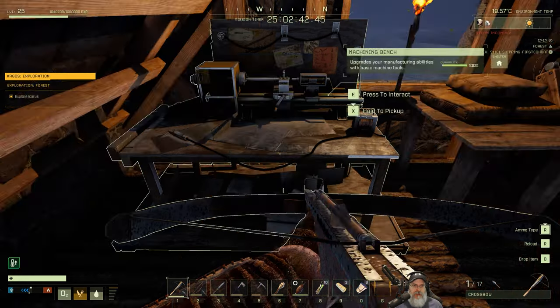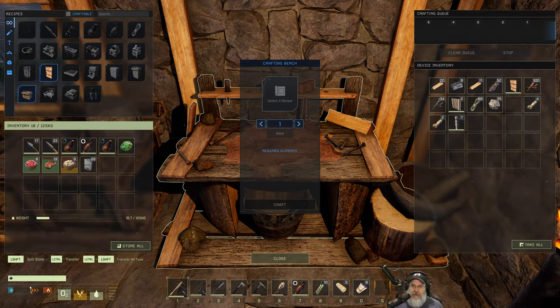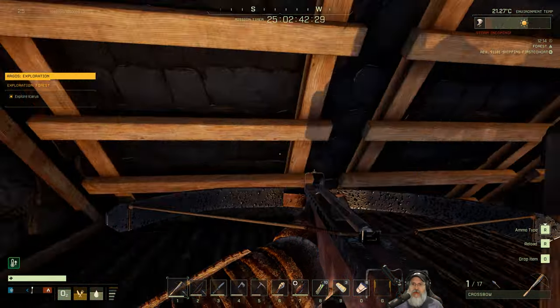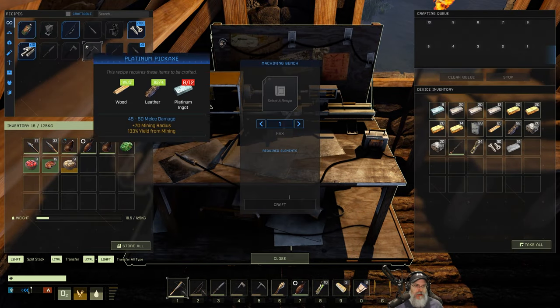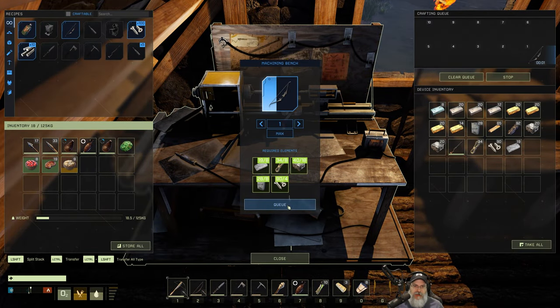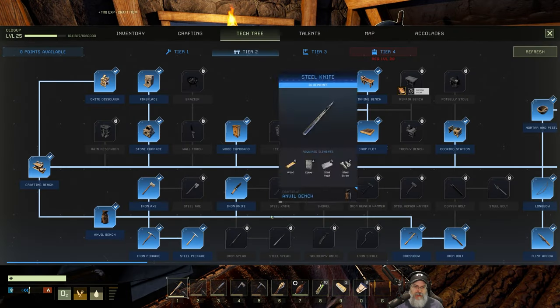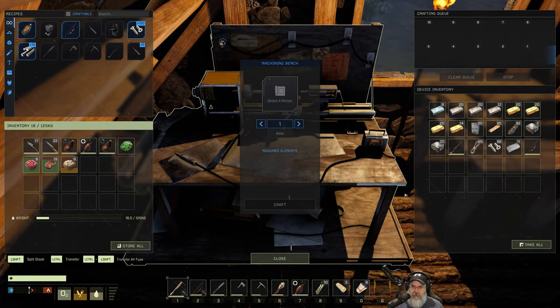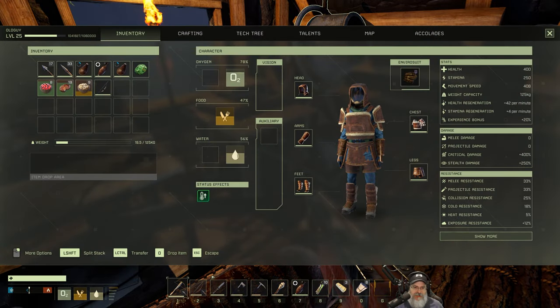We just need rope - and we've got a whole bunch made up in here. Let's split the stack and take half up to the machining bench. Let's make the recurve bow - yeah it's a composite bow too. That means we can retire our longbow. This does 50 projectile damage versus 25 for the longbow - we're going to get some serious extra damage here.